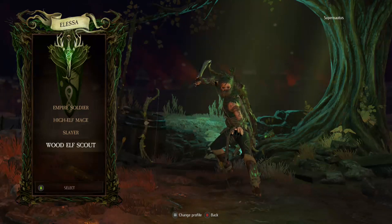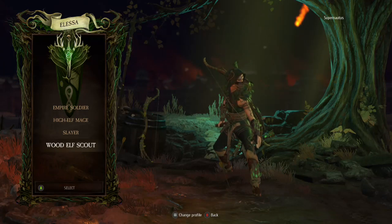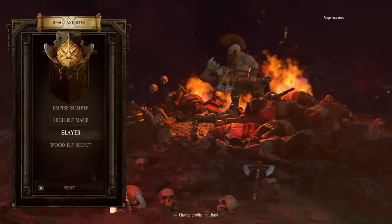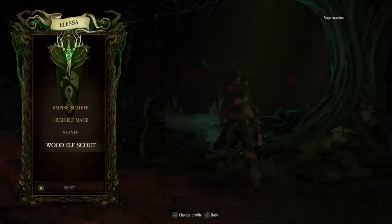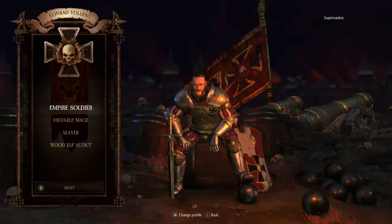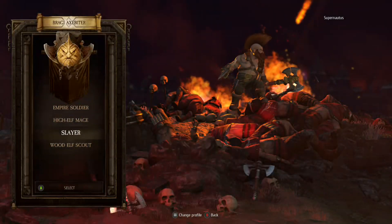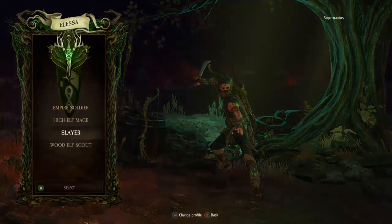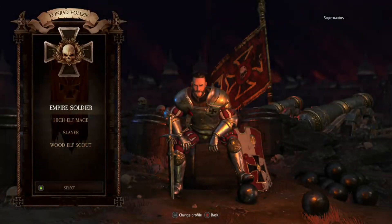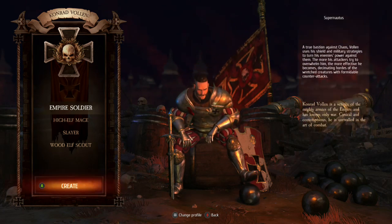I usually prefer to play with the more stealthy sort of characters in these kinds of games, but that does appeal to me. So we could be Alessa, Braggy Axbiter, Elantir, or Conrad Volun. A lot of people probably like the Empire option. I'm torn, but let's get a start with an Empire Soldier, I think.